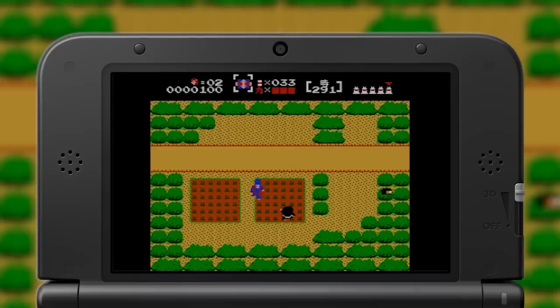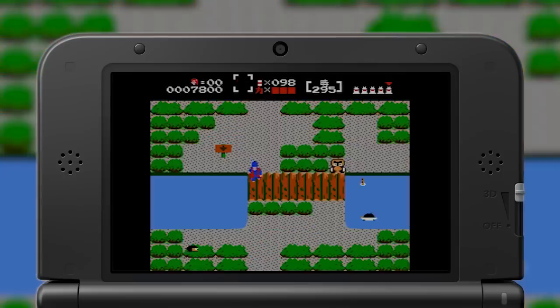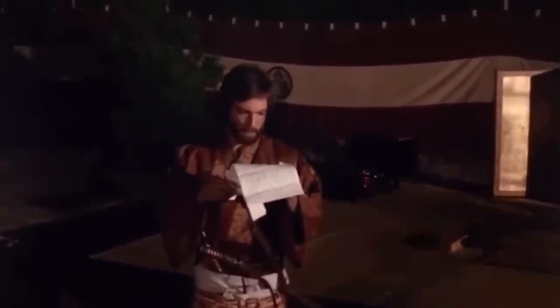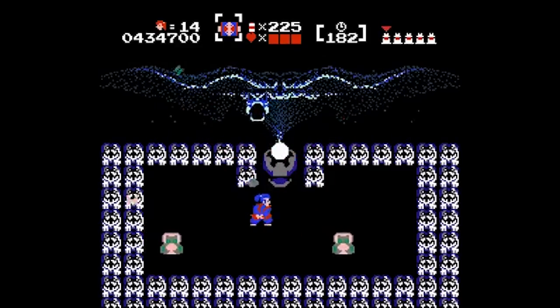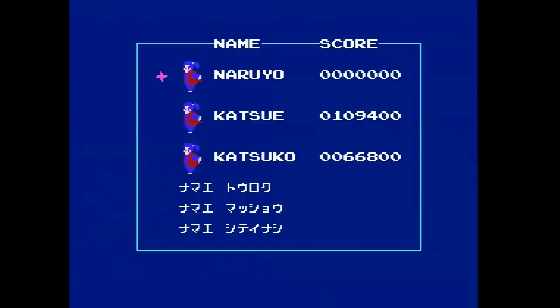Its absence in the West during the NES era has always seemed curious. By all accounts, it should have been a perfect candidate for release. Despite its theme of martial combat in feudal Japan, Murasamejo's Japanese nature was the sort of thing that had long been popular in Western media. The game has no Japanese text, and its Disk System-specific feature — the ability to save your progress and record your high scores — could just as easily have been replicated with a simple password system.